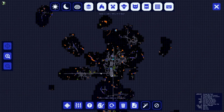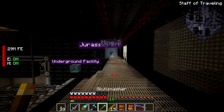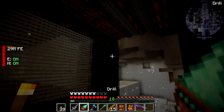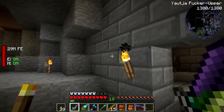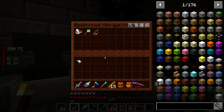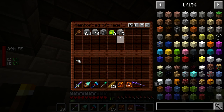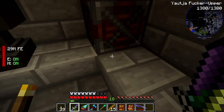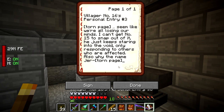So essentially what I found was this little area that looks completely out of place — it had this weird thing in it with a bed, a few stone bricks, an anvil, and the chest had some stuff in it: a carrot on a stick, a sponge, and Villager Number 16's Personal Entry Number Three. The other container had a bunch of stuff in there as well. I haven't touched this since I found it — I wanted to do this on camera. I haven't even read it yet.